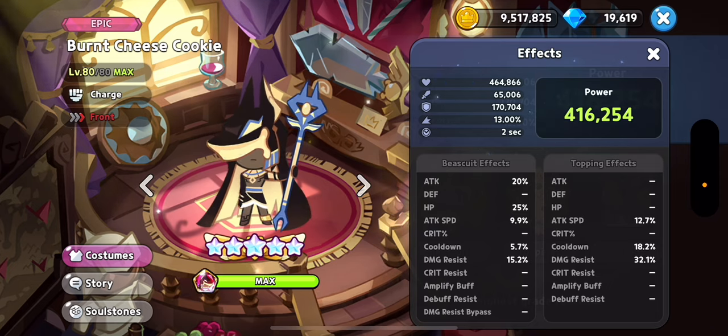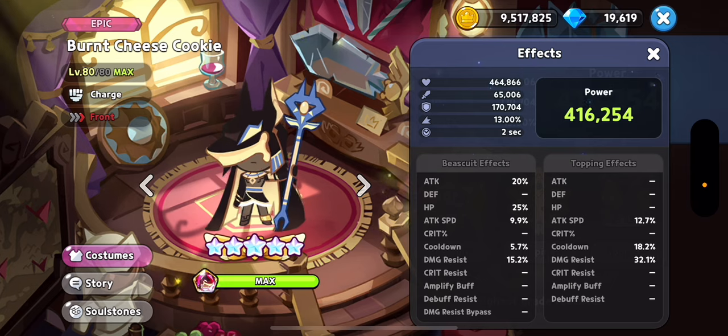This is a really high-end build, so if you want, you can forget about the cooldown — but you need to have a two-second start. So just focus on the damage resist so he doesn't die, and the attack speed is also super important.